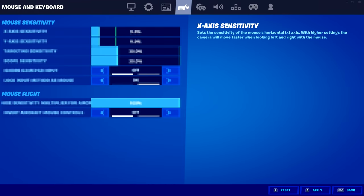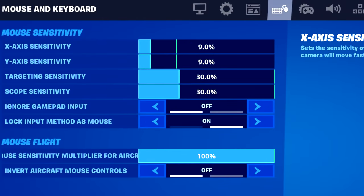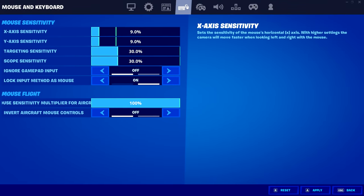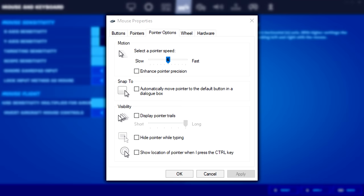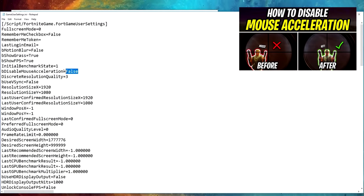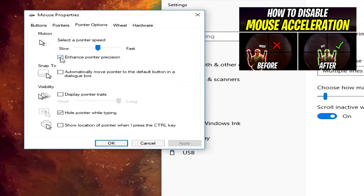Next are Mongrel's newest sensitivity changes and mouse settings. His X and Y sense have both been updated to 9%, and his targeting and scope sensitivities are both on 30%. His mouse DPI is set at 800, his poll rate is 1000Hz, his Windows sensitivity is on the default 6th tick, and mouse acceleration is turned off both in-game and in the config file.